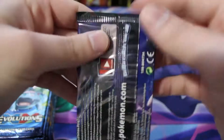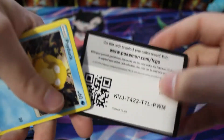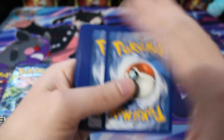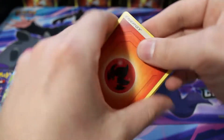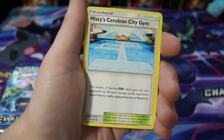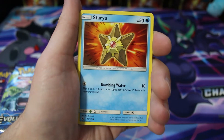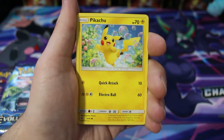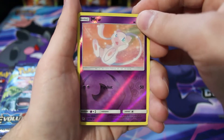We're going back and forth between Hidden Fates and Evolutions. Usually I keep my cards divided between the sets but I'll separate them at the end of the video. The Evolutions cards came out of the Kanto Power Box, and I opened up two Hidden Fates tins to get those packs. Hopefully we'll pull some full art shinies out of Hidden Fates and a hollow or full art Charizard out of Evolutions.